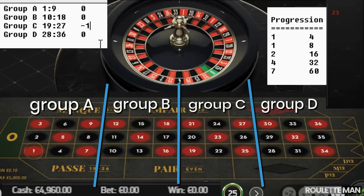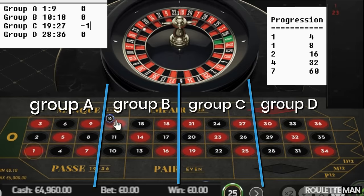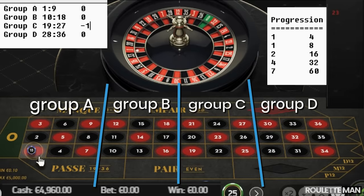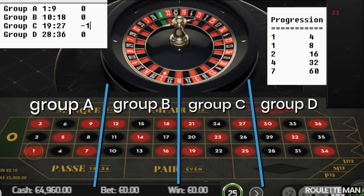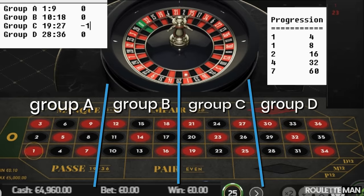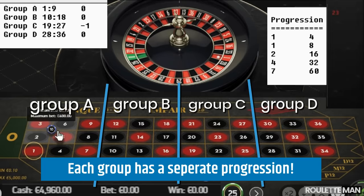We bet right away — no waiting around. The next spin lands in Group A, so we place a bet for Group A immediately.